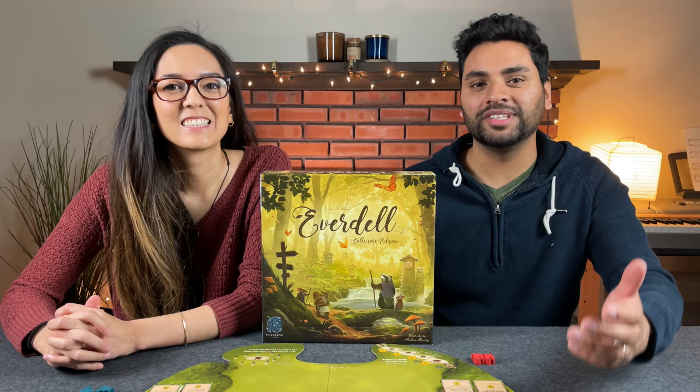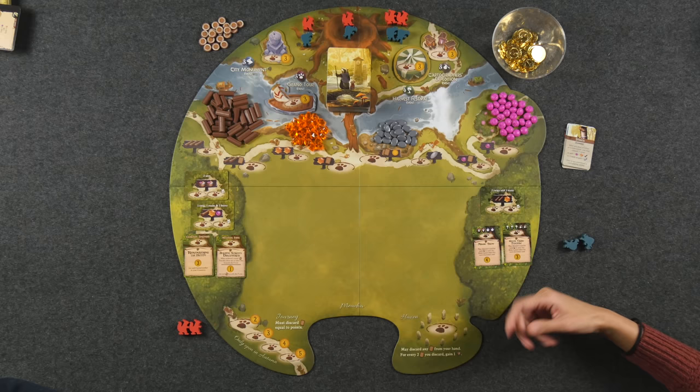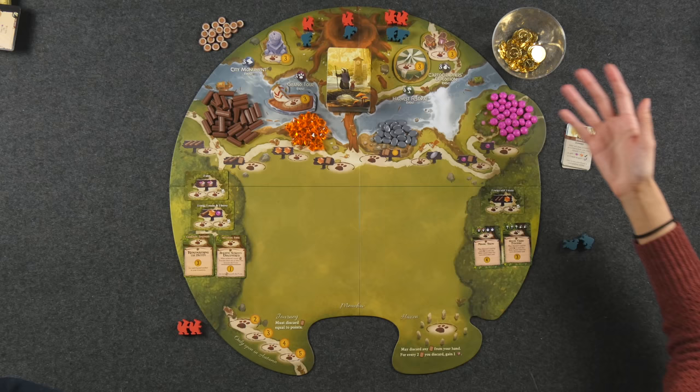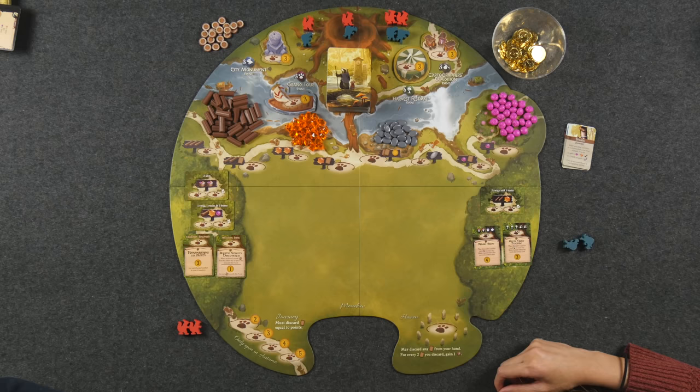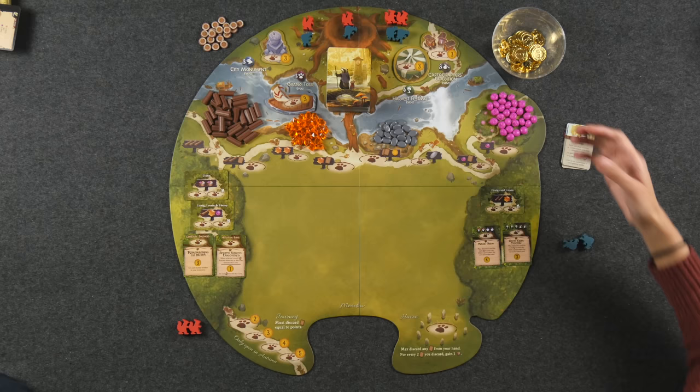Please direct your attention to this end of the table. We are all set up here for a two-player game of Everdell. If you've never played Everdell before, there's usually a large wooden tree that sits over here that holds our next season pawns and some of the events. We're not going to be playing with it today because of the difficulty with the top-down camera. What we have in front of us is technically the collector's edition of the base game. We're not going to be playing with any of the other mini expansions, but we are going to be using the gold coins, which do not come with the base game.